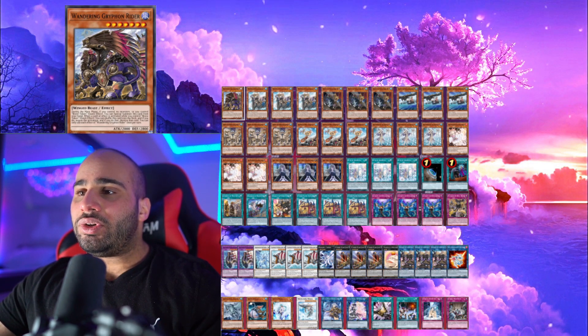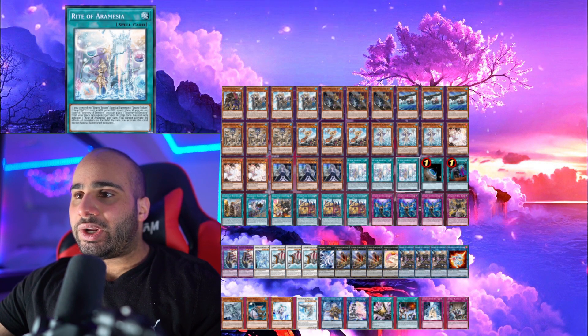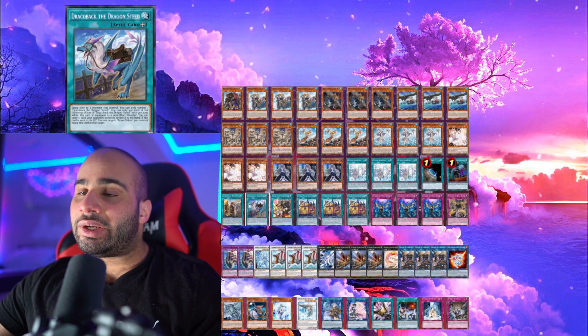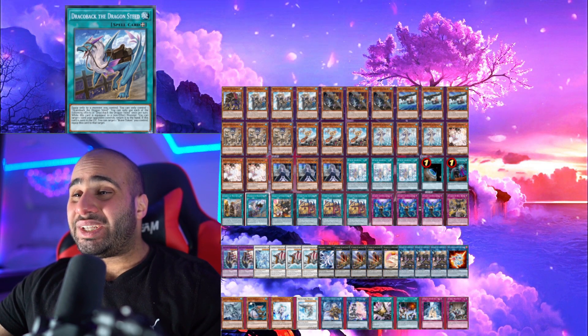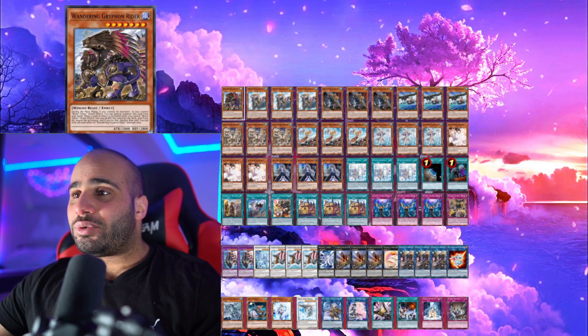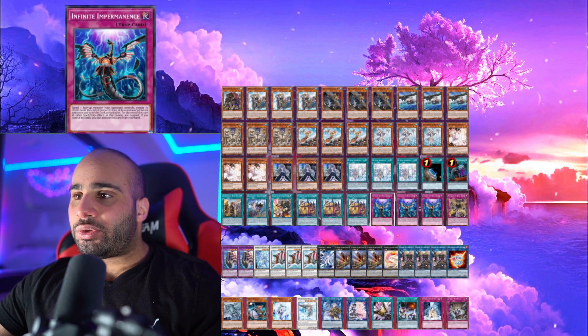I'm playing the minimal engine of Brave Token: one Griffin Rider, triple Aquamancer, triple Ride of Hermesia, the continuous spell card, and the equip spell card — that's nine cards total for this engine. And then I'm playing nine hand traps as well: three Ash, three Ghost Bell, and three Imperm.